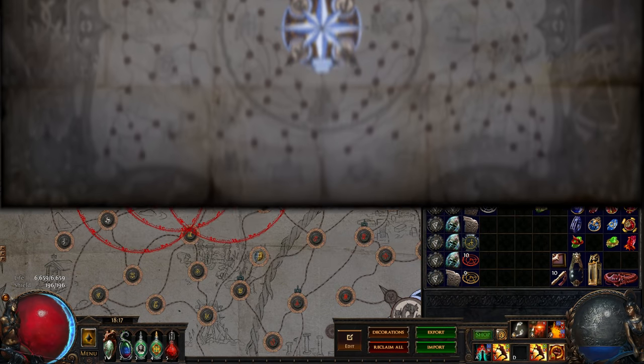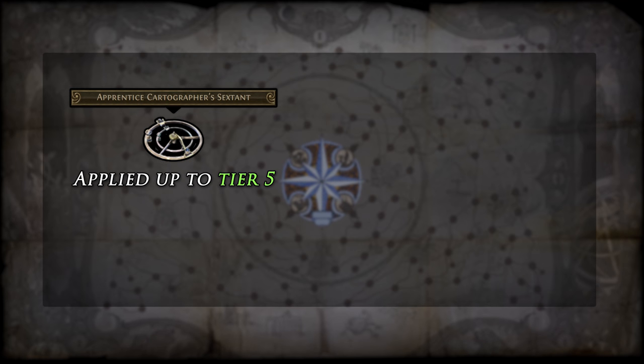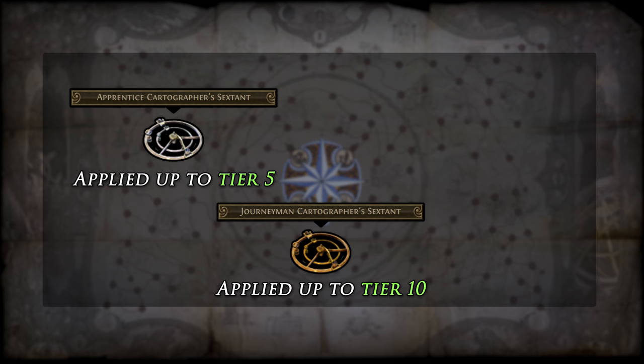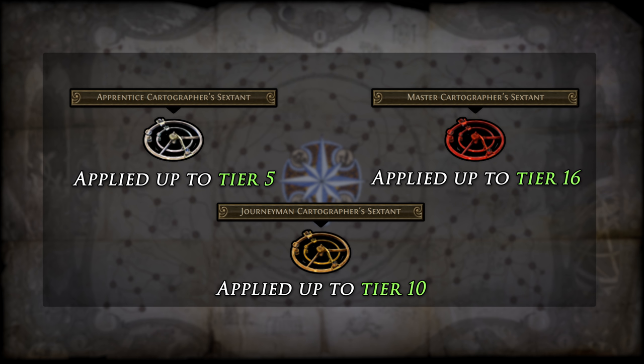There are three sextant variations, one for each map tier color. Apprentice sextants will be applied on maps up to tier 5, Journeyman sextants can be applied on maps up to tier 10, and Master sextants can be applied on maps up to tier 16. Even though there are limits to which bases these sextants can be applied to, maps above their tier restriction can still benefit from the sextant modifier if they are within the red circle.